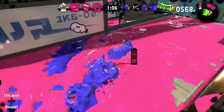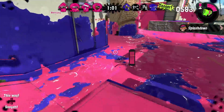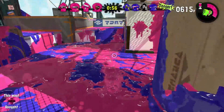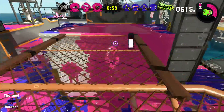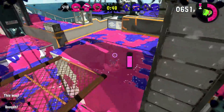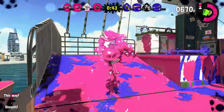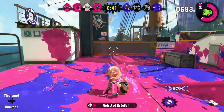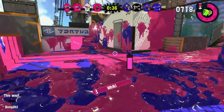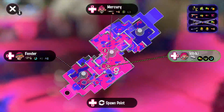I'm not dying to the sprinkler again. I'm going to keep staying in mid where I belong — contesting and being annoying. The Tri-Slosher is the more preferred pick because while it still takes two sloshes and has shorter range, it sloshes really, really, really fast.